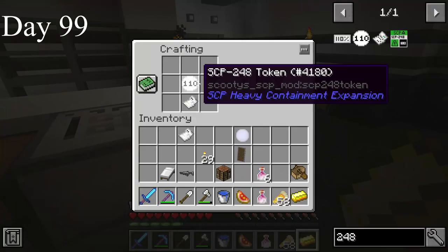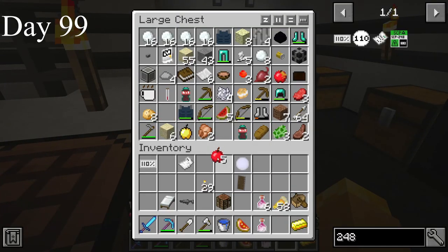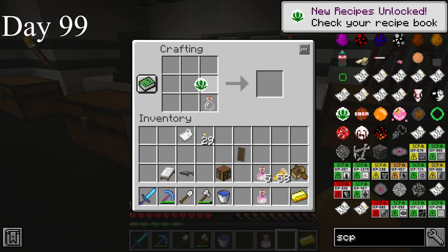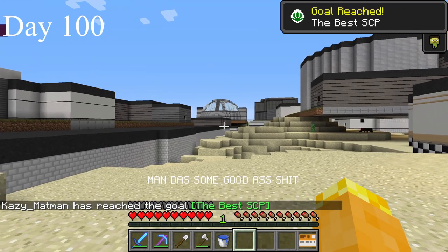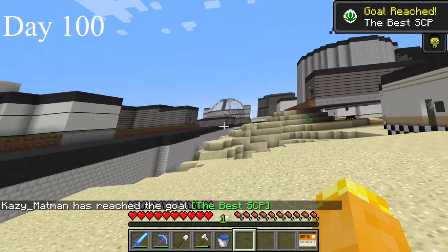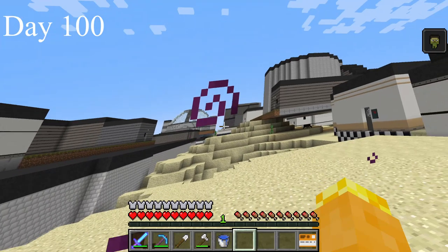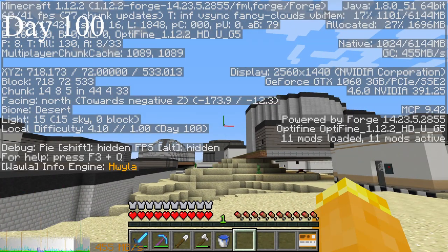I didn't have a lot of time. The special SCP needed dragon breath, an eye of ender, coarse fruit, flint and steel, glistening melon, gunpowder, and paper. I had everything except the coarse fruit — luckily, 110% can upgrade apples. I made SCP-420J, the best blunt in the world. As the sun rose on day 100, I looked over my facility and took a hit from the blunt.